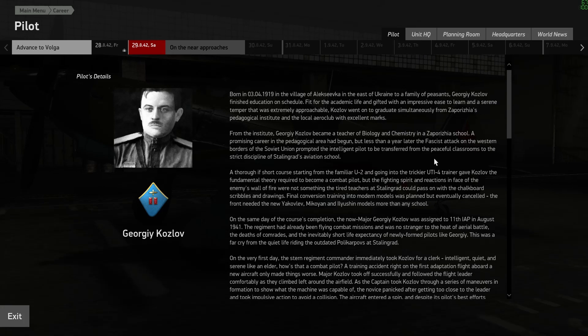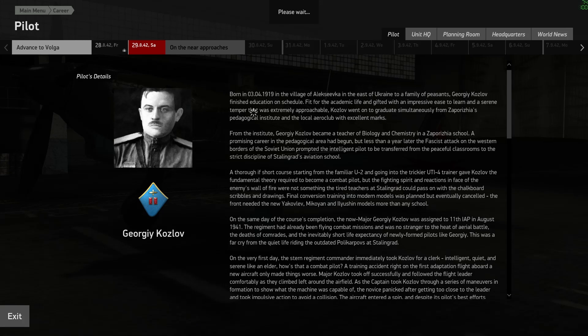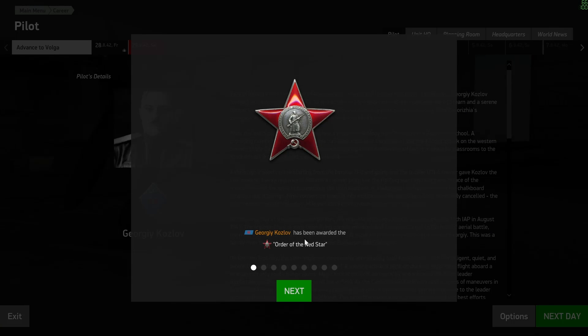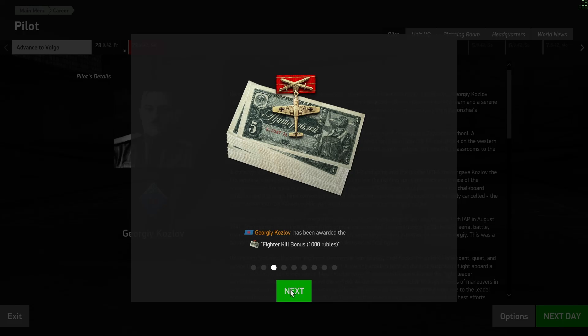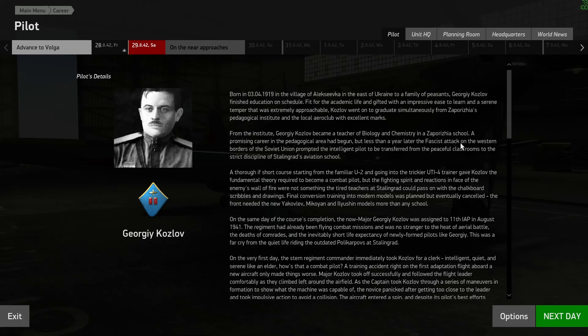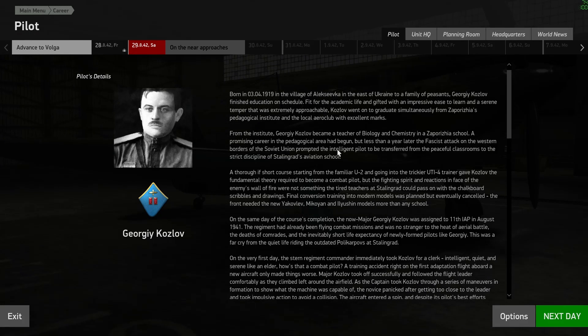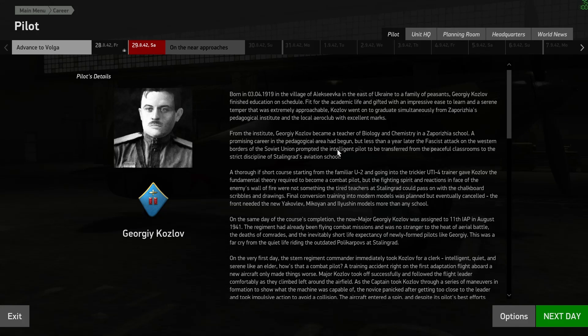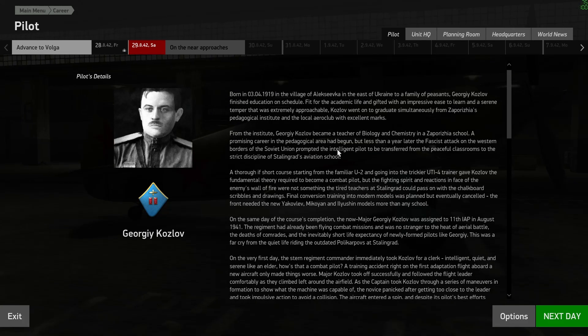Okay, let's see what happens. Order of the Red Star. Order of the Red Banner. Fire to kill bonus — that's a thousand rubles. I shot down seven of those, so I'm gonna get six more of these. Well, that's gonna be it for this first video. Now, if you want to see more IL-2 Sturmovik on the channel, let me know down in the comments. And also, smash that like button — that'll let me know that you really enjoyed it. So in the meantime, peace.